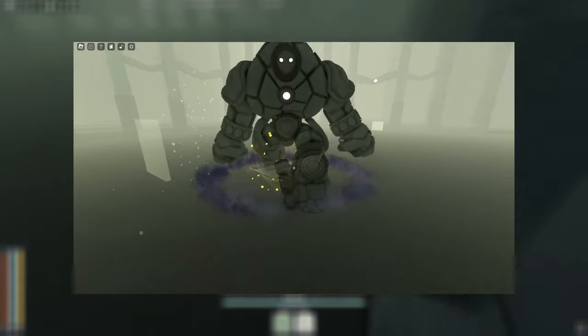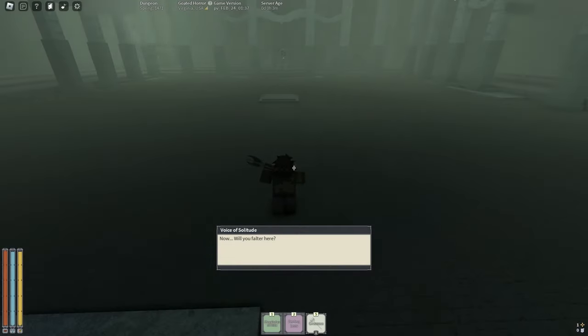The golem also has a stomp which you can parry, and its last move is the roar, which causes a bunch of rubble to fall from the ceiling. This move is pretty uncommon so if you do get it, you just got a little unlucky. The golem is very similar to the Sharko — you mainly just don't want to get hit by the swing, and with that you should be fine.